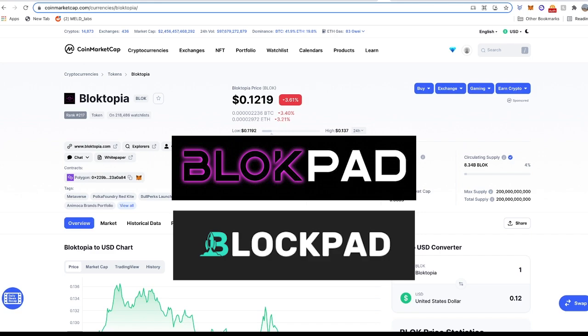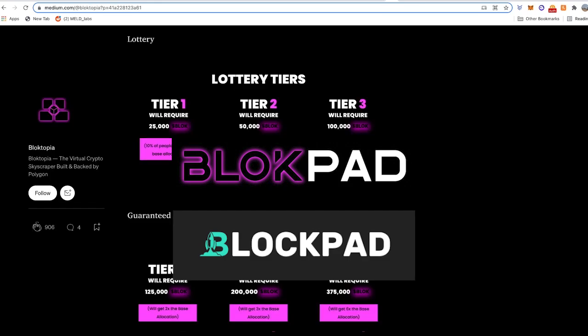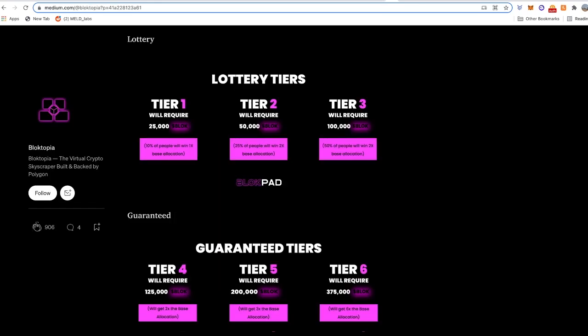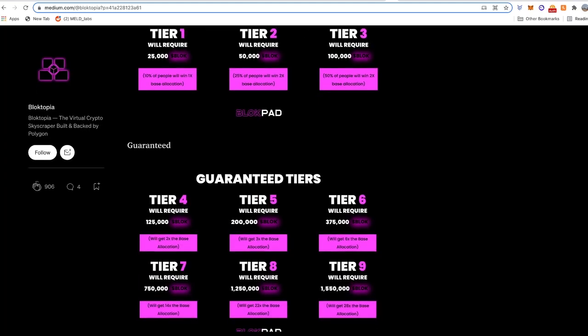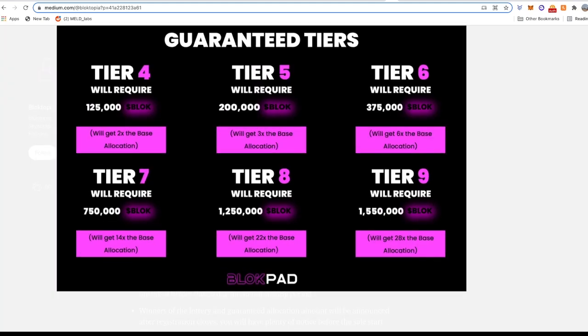At the time of this recording, the Blocktopia BLOK tokens are going to cost you around 12 cents. For the lottery tiers, we need to stake a minimum of 25,000 BLOK tokens, which gives only 10% of people in this tier an allocation — that's around $3,000 to participate. For the guaranteed tier, the minimum is 125,000 BLOK, which is going to cost you around $15,000 on Blockpad.